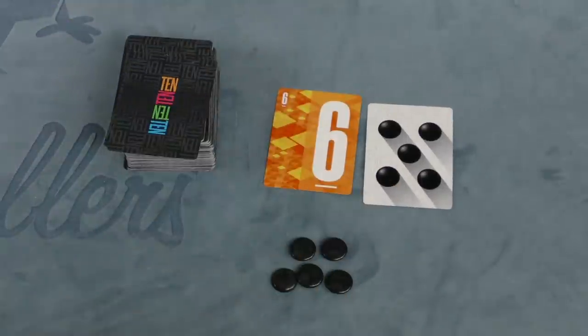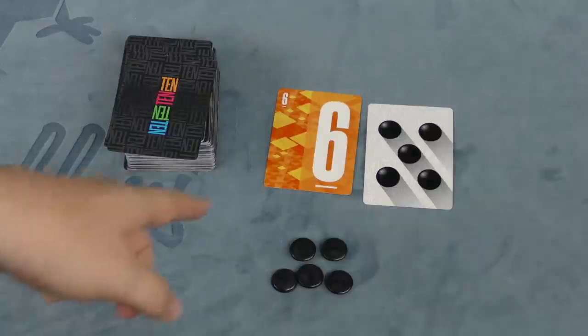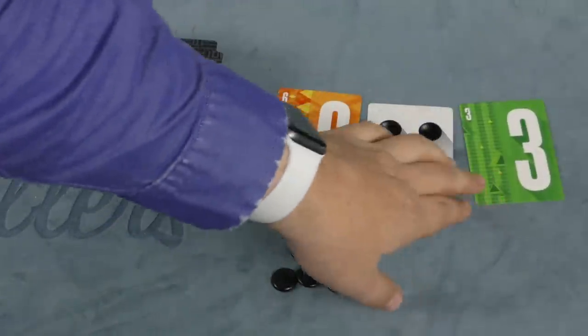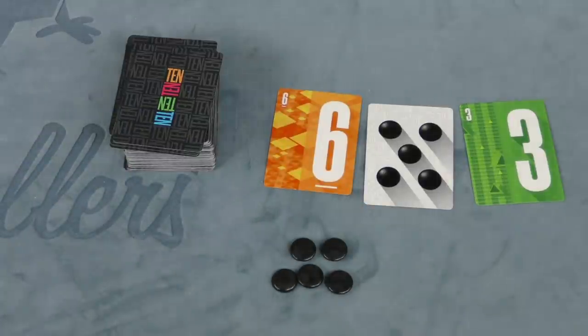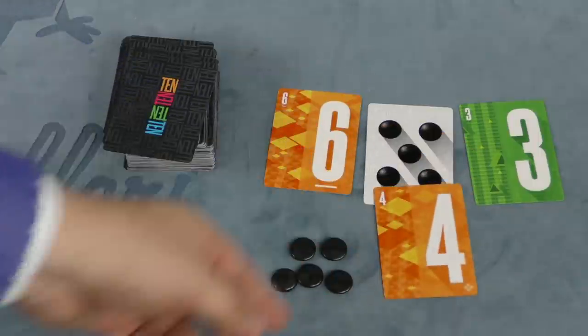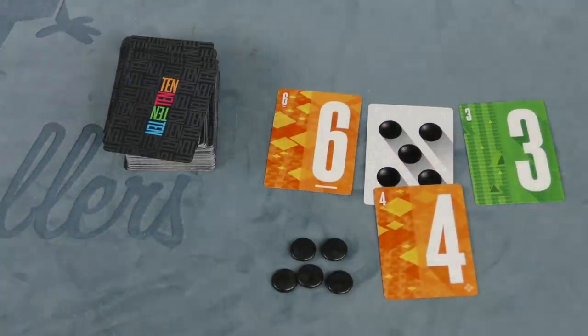If a currency card comes up, it actually counts as negative. So 6 minus 5 means my total is now 1 — I can easily draw another card. Now my total is 4. Should I push my luck? Another 4 — that's 8. I could stop here or keep drawing, but the next draw busts me.